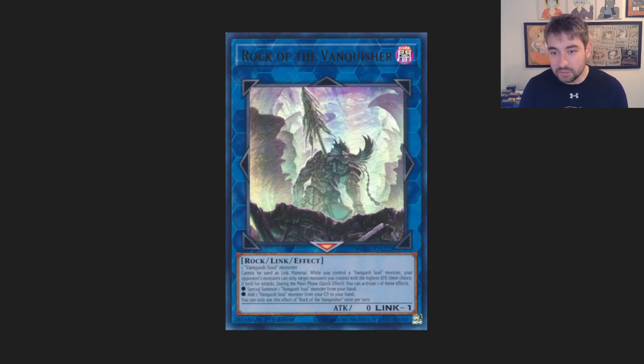Vanquish Soul — I actually think Vanquish Soul has some good utility with this card. If you can make IP Masquerena while you have Rock the Vanquisher on field, then Rock is just getting you a bunch of resources added back to your hand, and then you're still able to just get two interruptions. Or maybe Rock summons a monster to your field so that way you can have some of the Vanquish Soul interruptions, and then you're still able to IP into interruptions from there. It's just a super generic card. Vanquish Soul has a lot of open extra deck space — I think that makes a lot of sense.